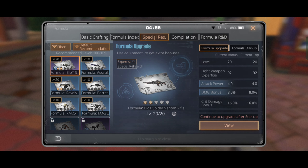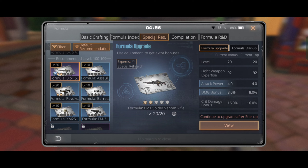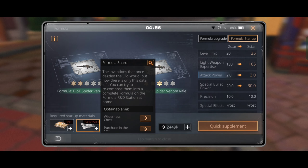Another mistake I made was not upgrading the formulas of the weapons I used. I wasn't getting that extra attack power and attributes from the formula sides of the weapons I used. Upgrading these weapons will cost some formula shards, but it's worth it.